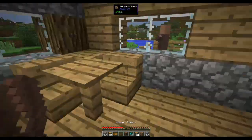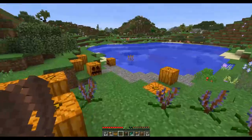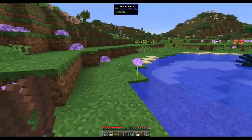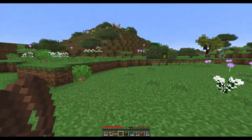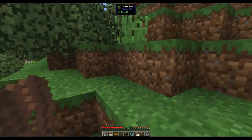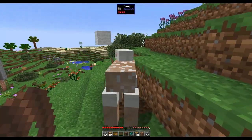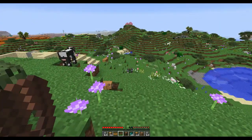Let's go shear some sheep. I think I just heard an enderman warping around. Sheep, where are you? I bet now that I'm looking for you, you'll disappear. Oh, there are two up on the hill. Don't run, I'm not going to kill you - I just want your wool. That's two. We need one more sheep.